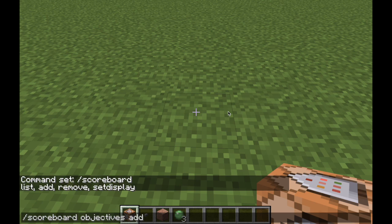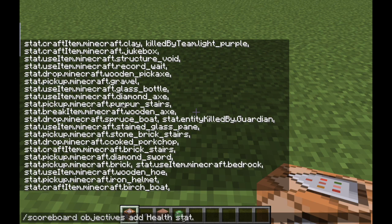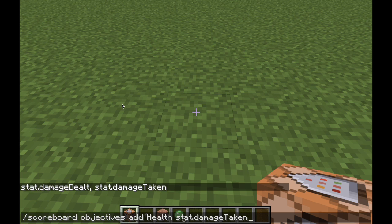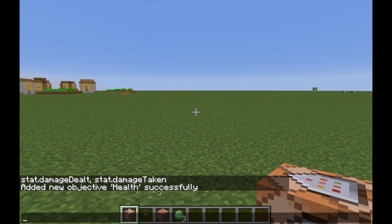For this one, we're going to do add. I'll name it 'health.' So the command is: scoreboard objectives add health, then the criteria type. If you hit tab it shows you all the scores — there's a lot. I'll use stat.damageTaken. It'll say: added new objective 'health' successfully.